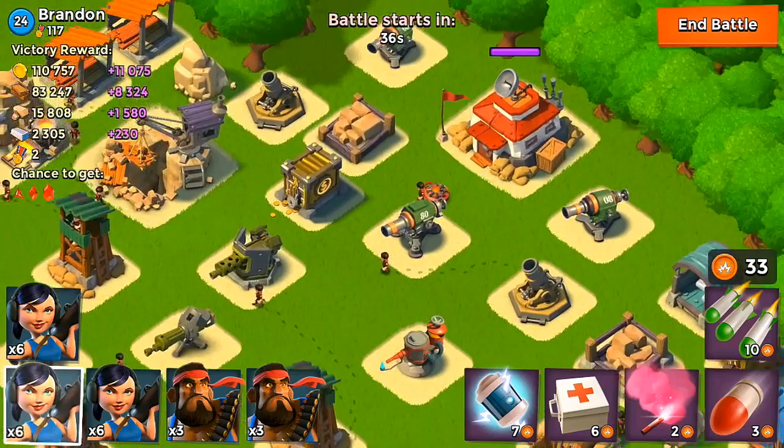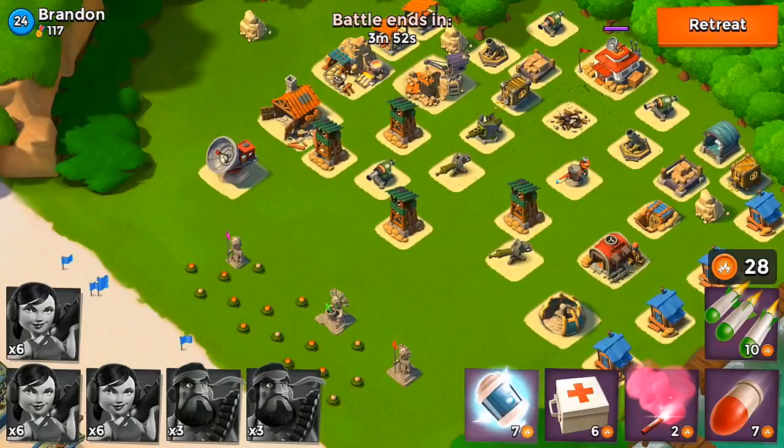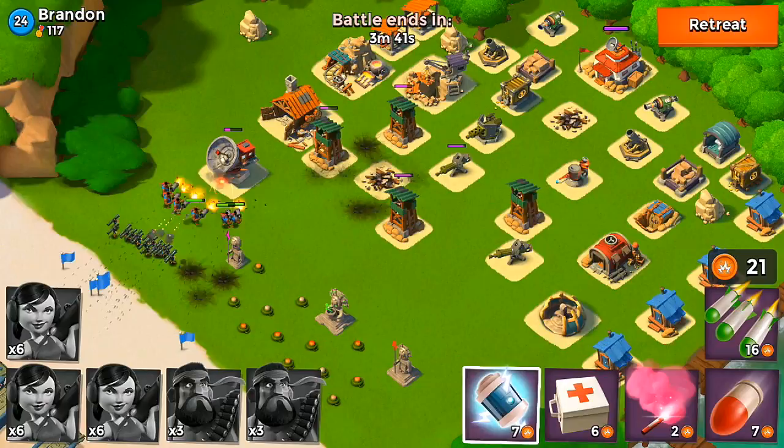This next one looks like it's going to be even better — this guy has over 110,000 gold plus I'm going to get an 11,000 gold bonus, so let's go ahead and take him out. If we do this one we should have enough to upgrade our heavies. Starting off I'm going to take care of one of those buildings in the back and drop my barrage directly on this cannon — sometimes when you drop it directly on the cannon it actually takes it out.